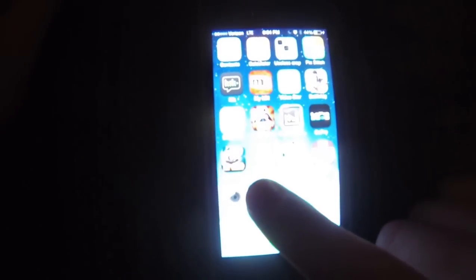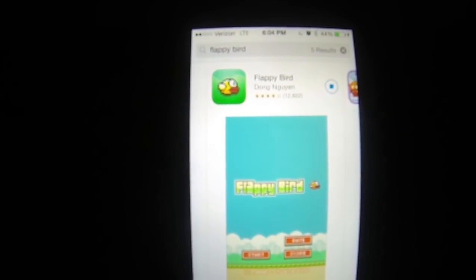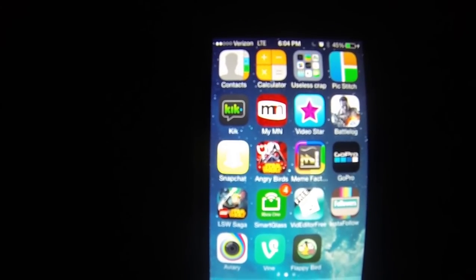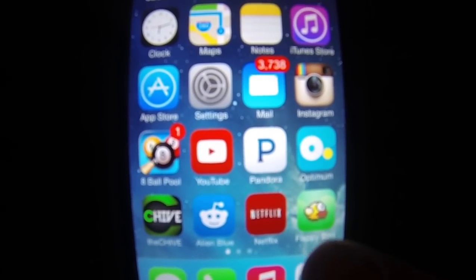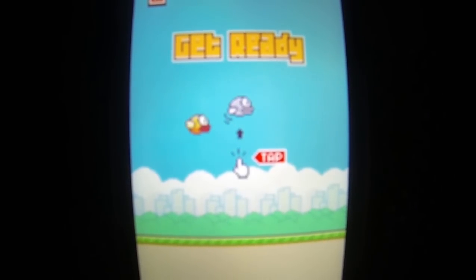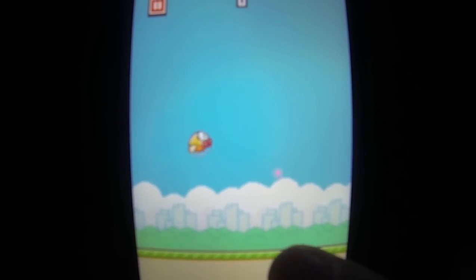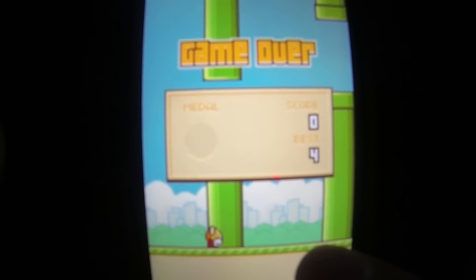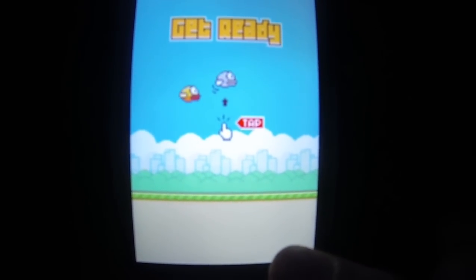Hey guys, we're going to be showing you how to play Flappy Birds. First, you're going to go to the app store and download the Flappy Bird app. Then, you're going to open the app and press start. You're going to repeatedly tap the screen to control the bird's height. Then, by controlling the bird's height, you're going to get through the openings in the tubes. Then after that, you can start to better your high score.